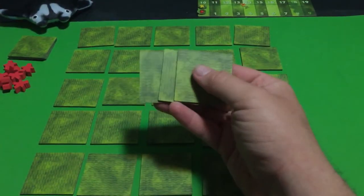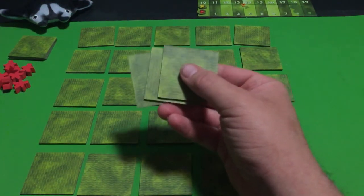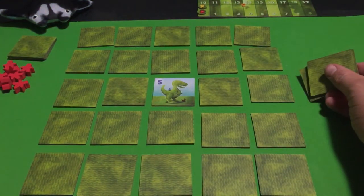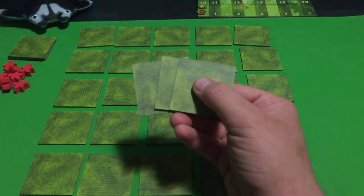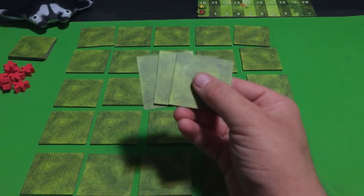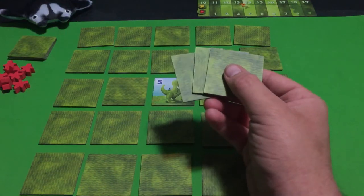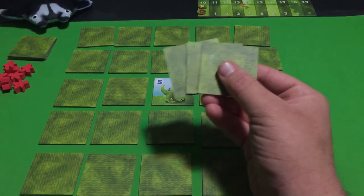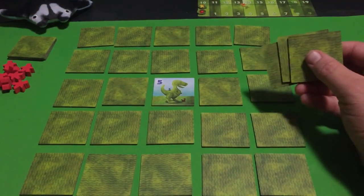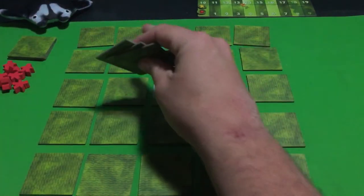Each player is going to get three of these tiles from what's left of the stack after the grid is set up. You're not going to know what they are until you get them, but you'll have a hand of three tiles. In a two or three player game there will be at least one tile left over that gets put back in the box.